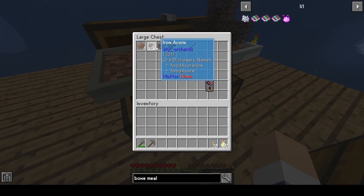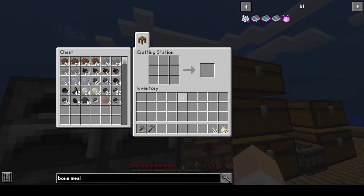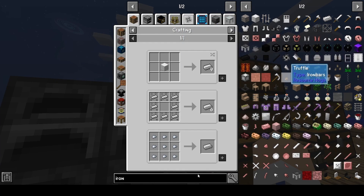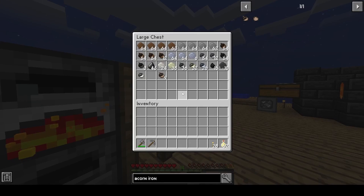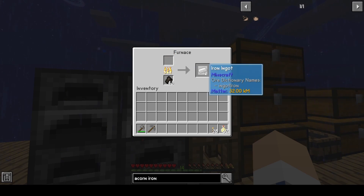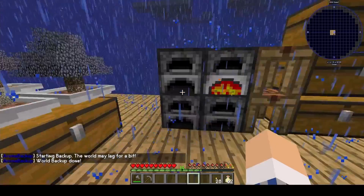Now we have another iron sapling! The acorn iron makes amber/resin out of it, but it's essentially free iron so I can't complain. Let's check our quest book — acorns and resin. I can do that really quick with coal. There we go, that unlocks that quest.